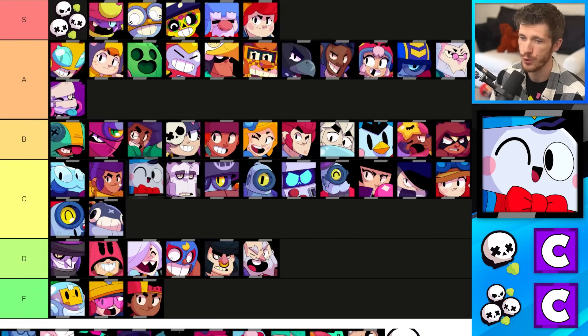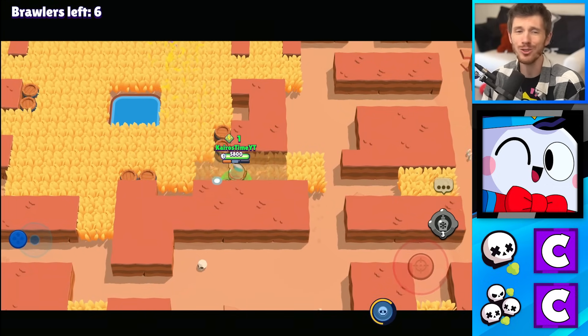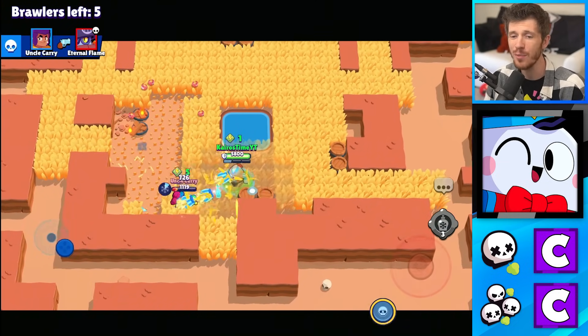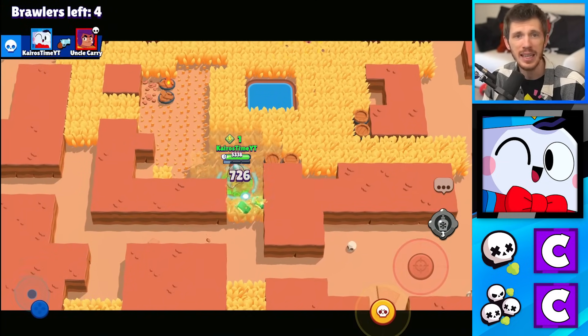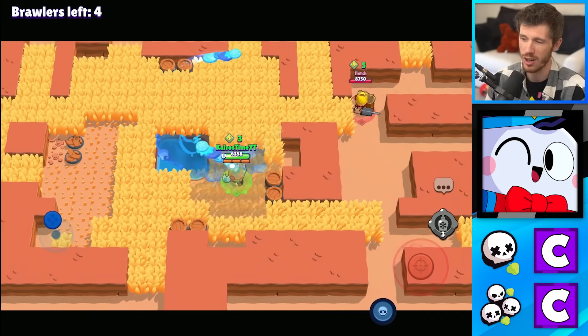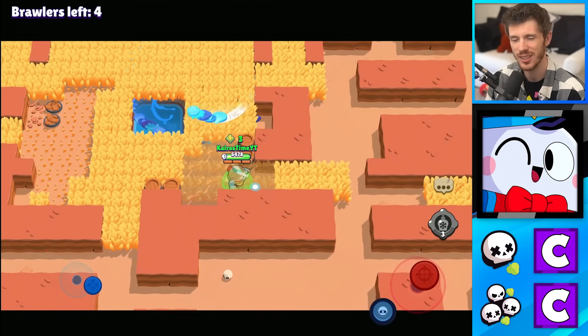Lou's in the C tier for Solos and for Duos. His hypothermia star power is actually pretty good against assassins because it lowers their burst damage a lot, but some brawlers can escape his super very easily. If they can't escape it, it's usually a free kill. He's tricky though — his attacks are hard to hit and it's hard to do a lot of damage with him.